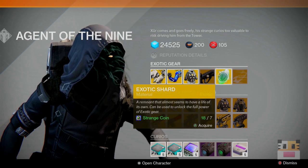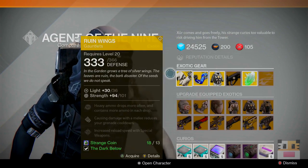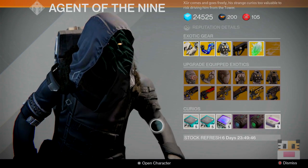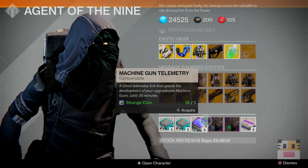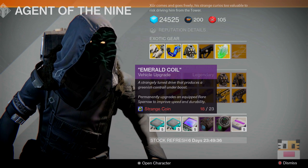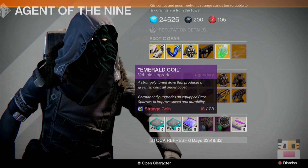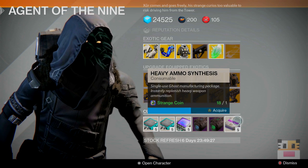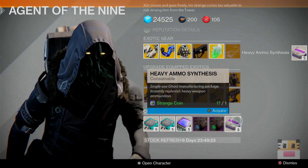Of course you've got your exotic shards and exotic engrams for the hands if you wanted to pick some up. It kind of looks cool — these two arms kind of butting up against each other. You've got all these upgrades you can check out. You've got your pulse rifle, hand cannon, and machine gun telemetry. Blue and green — the green is my favorite. If you guys want the blue sparrows, the green just looks really, really badass and awesome. Of course, you've got your heavy ammo synthesis, which seems to be coming every single week. I'm going to pick up a couple more since I've been using a lot of them on the Crota raid.